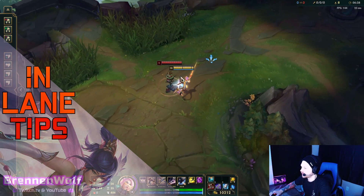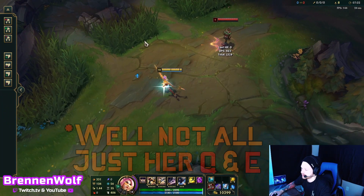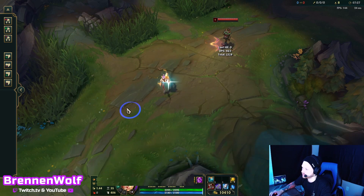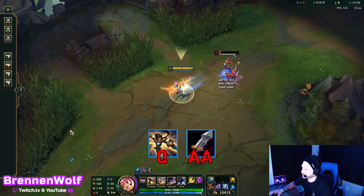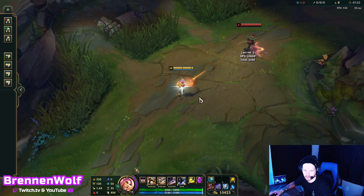Now we've got a few in-lane tips. Any time a vital is towards you, any of your abilities are actually auto-attack resets. So if you Q in, you can Q and get an auto-attack to trade when the vital is like this — queue, auto-attack, back off. And that's always a great trade to take, especially in the early laning phase.